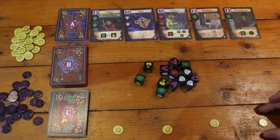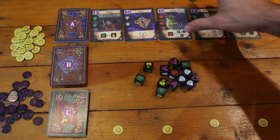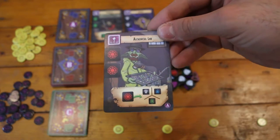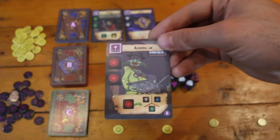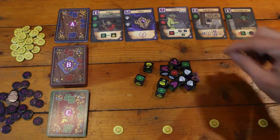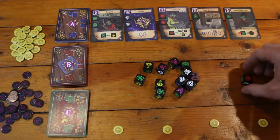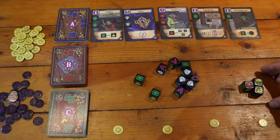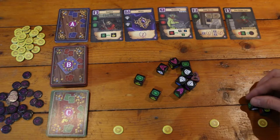Player one is keen on buying the Ruby set — the Alchemical Lab. It costs two Ruby, but for the rest of the game the player can use a Ruby dice and change it into any other colored dice or gem. It's a really handy, flexible card. Since there aren't two Ruby dice available, he's going to take one Ruby dice and two gold dice, which at the end of the turn give him two more wild cards to play with.